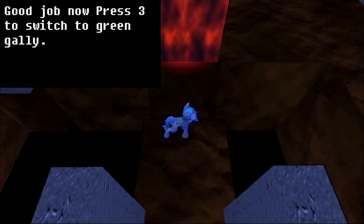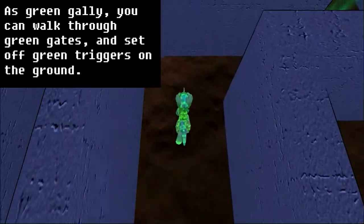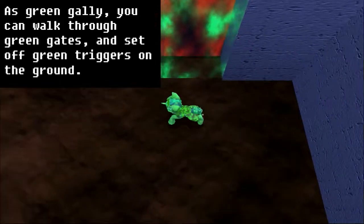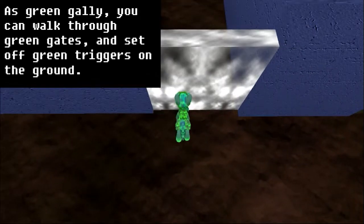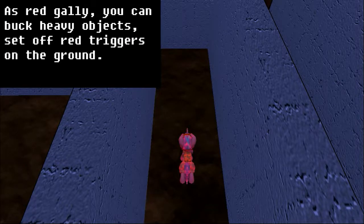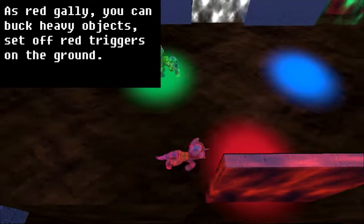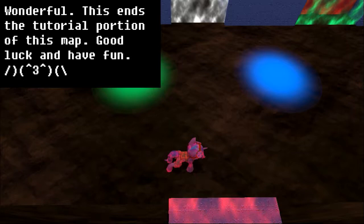Press 3 to switch to green Galley. As green Galley, you can walk through green gates and set off green triggers on the ground. Walk through green gates — that's a green and a red gate. That's a red trigger. That's a white gate, can't walk through that one. Green trigger! Good job. Now press 2 to switch to the red Galley. As red Galley, you can buck heavy objects and set off red triggers on the ground. Cross the bridge set up by the green Galley. Boop! Wonderful! This ends the tutorial portion of this map — good luck and have fun.